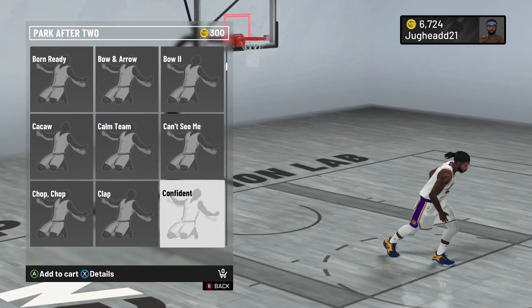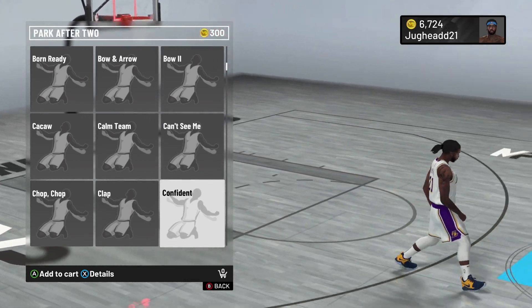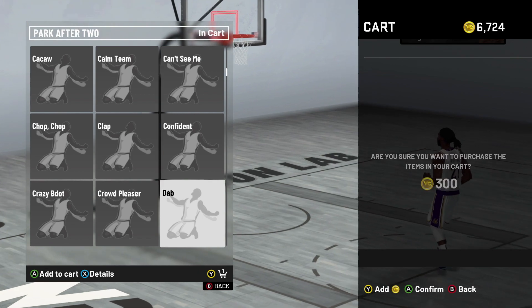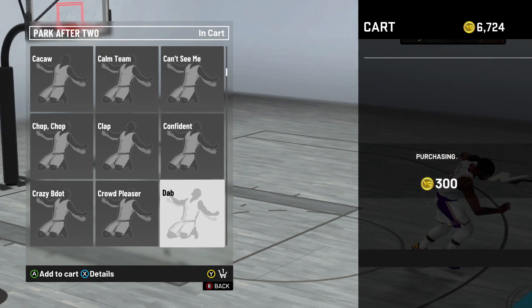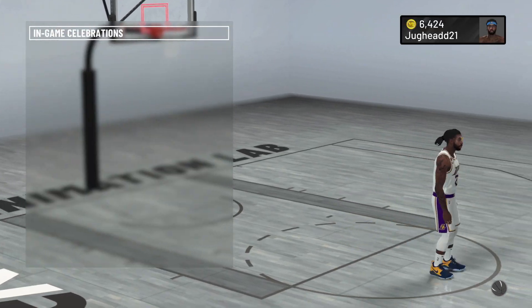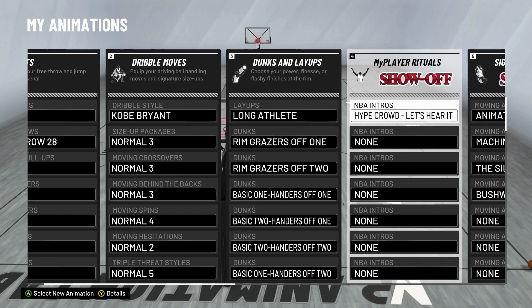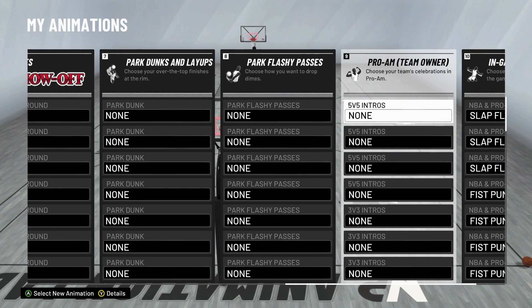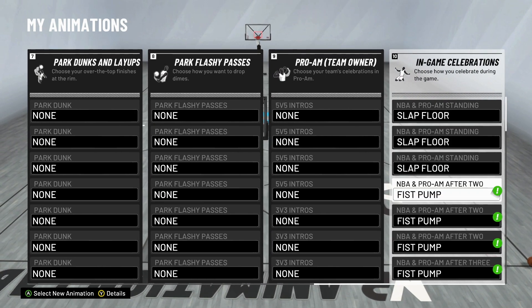If you see some animations with a gray lock symbol, this just means you haven't reached the correct park rep yet. This is something you need to grind out — it may take some time depending on the animation you want. A lot of the unlocks require leveling up your park rep, so spend some time there and grind it out. Once you knock that out, go back to the animation store and purchase your animation.